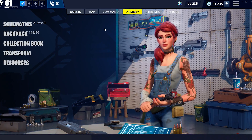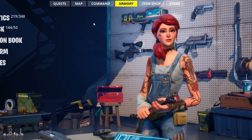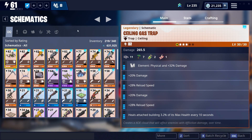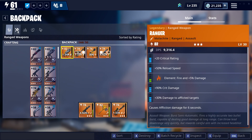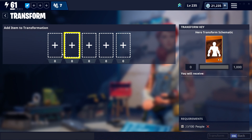Say hello to Clip — she runs the Armory. She's your weaponsmith and keeps a representation of your most powerful schematics on display. The Armory remains the place where you can access your schematics, backpack, storage, and resources. From here, you can also get to the collection book and transform.